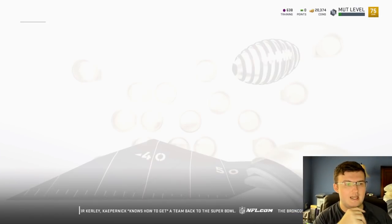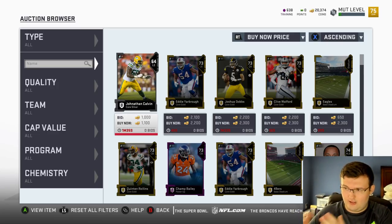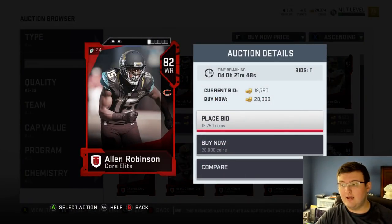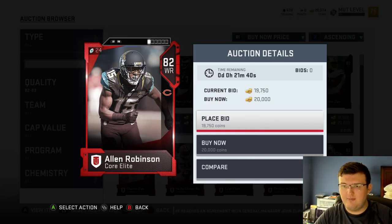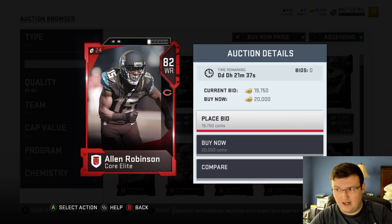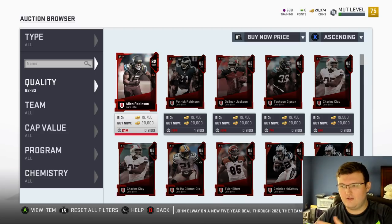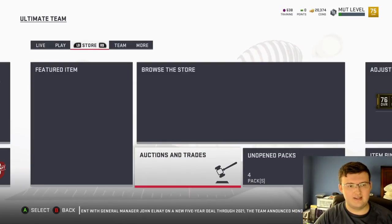The second way to transfer coins is by turning coins into training points and transferring them to your main account. For example, if you take an 82 overall elite — this card is 20,000 coins — you can buy this card, transfer it over to your main account, and quick sell it to get the full training points from the card. So if you need training points on your main account, that's exactly how you do it.